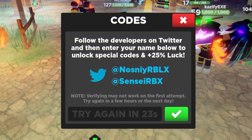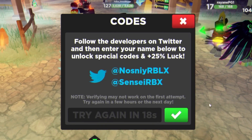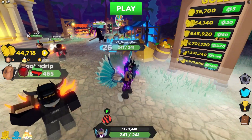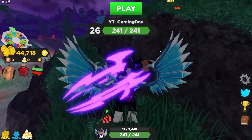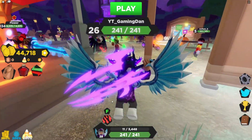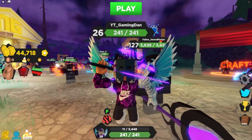To end off today's video, the final code is 'emblemus' — enter that one in and it should be working. I'll try to link a video in the description showing you how to verify your Twitter account in Treasure Quest. That's going to be it for this video — I hope you enjoyed, make sure to like and subscribe for support, and peace out.